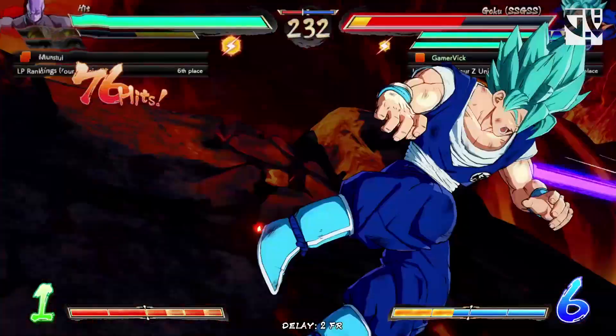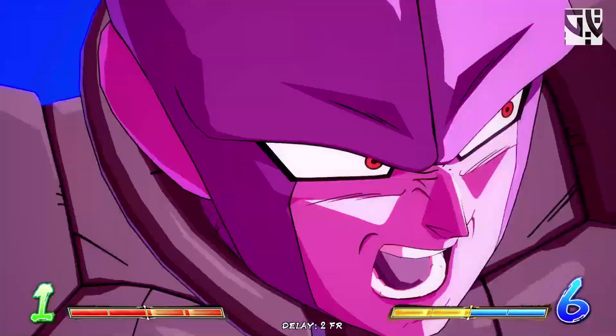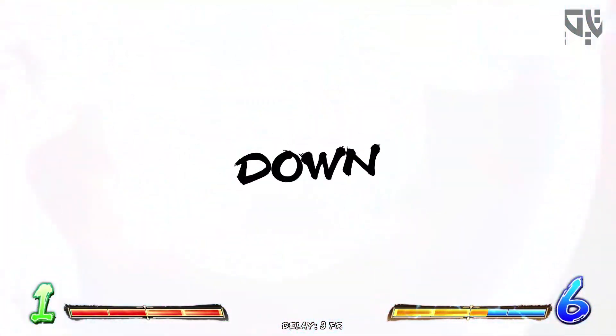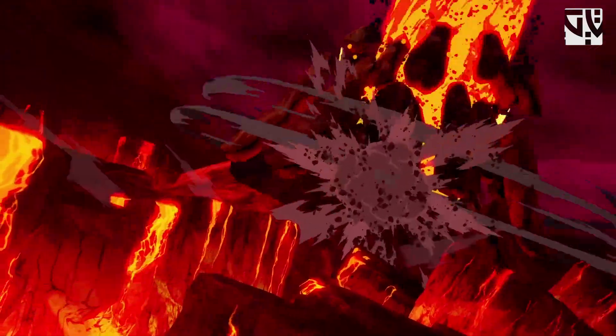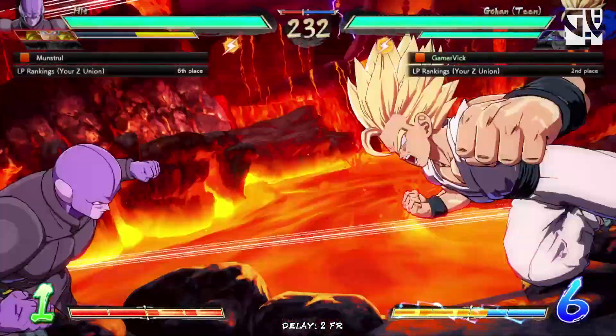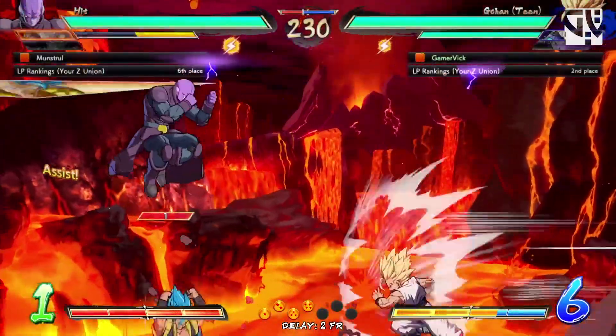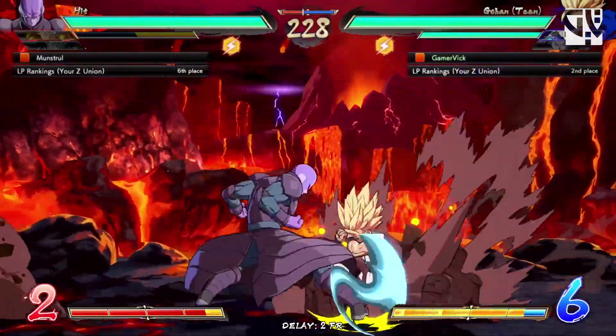Goku Blue — we got killed over here. Nice combo, by the way. We still have Team Gohan and Trunks. Let's see what we can do. Nice hit stun over there — I should do the legs.